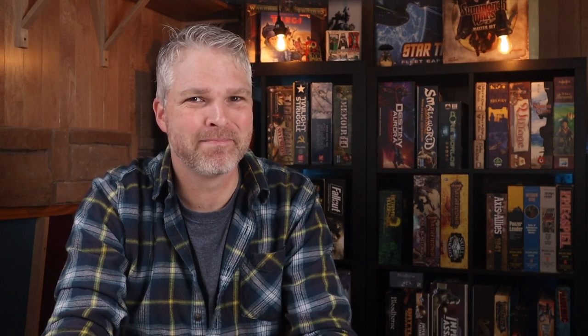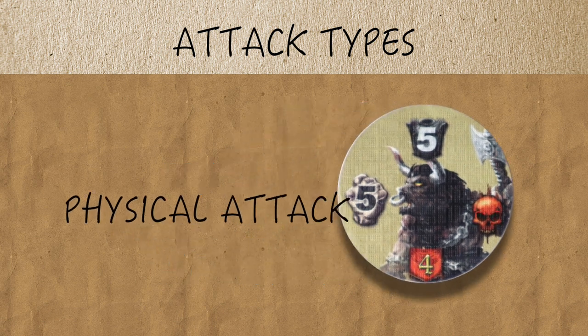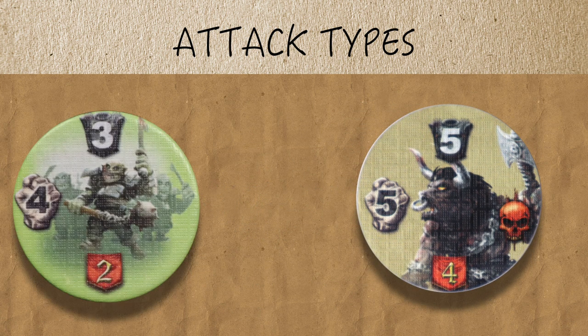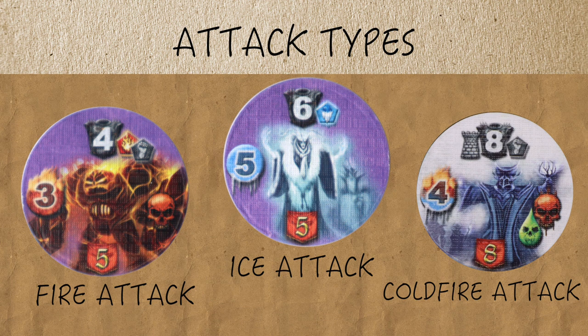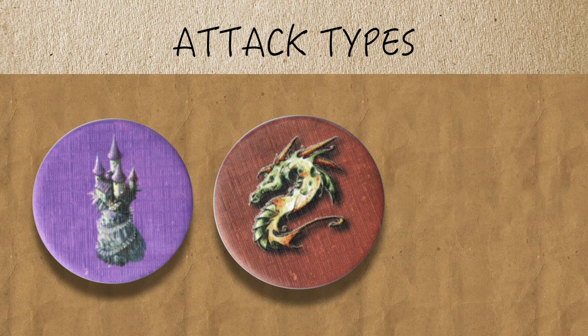Now that you have the basics of combat down, let's move on to the greater world of combat. All enemy attacks we've dealt with so far have been physical attacks — enemies with physical attacks have the fist icon beneath their attack value. Now it's time to look at three other types of attacks your enemies can possess: Fire, Ice, and Cold Fire. You'll start to see enemies with these attacks when you reveal Mage Tower, Draconum, or City enemy tokens. Enemies with fire attacks have a red fiery icon under their attack value, enemies with ice attacks have a blue icy icon, and enemies with cold fire attacks have a red and blue icon under their attack value.